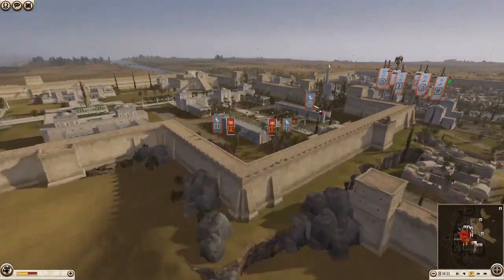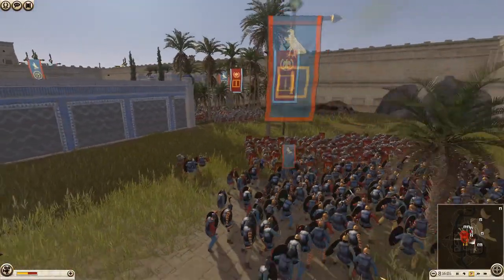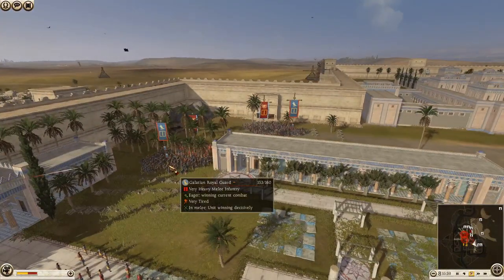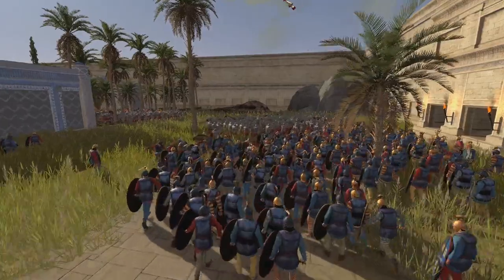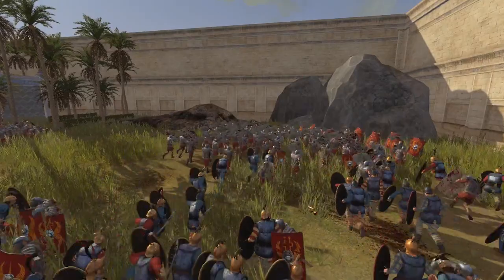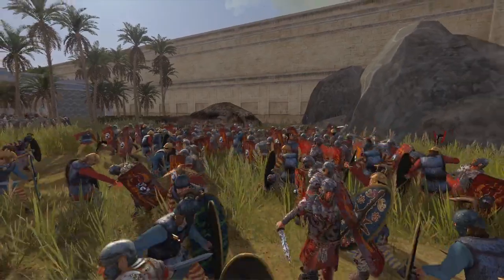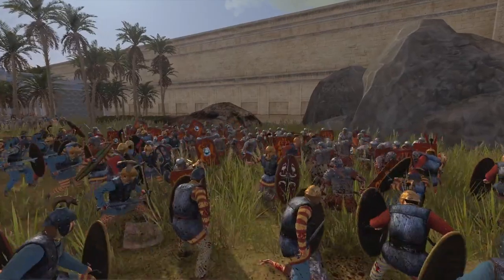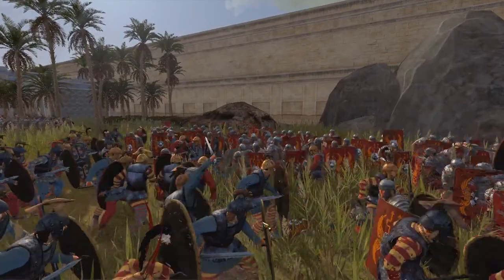We've got some Nubian bowmen - that's a good target, shooting into the back of these armored legionaries who are losing decisively. Galatian Royal Guard - winning decisively. And the other one is winning decisively too. It looks like legionaries can't take on Galatian Royal Guard. I wouldn't have pulled out if I was Rome - you're going to still lose a lot of men falling back. They charged back in and the Romans - yeah, this unit's gone. It was a silly decision to fall back; he just had to endure the arrows and let them be used up.